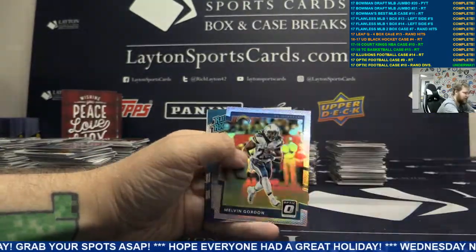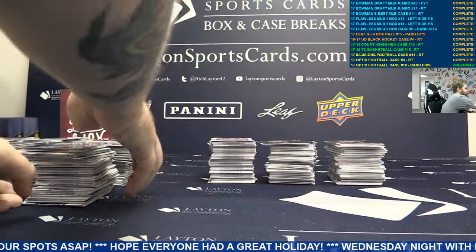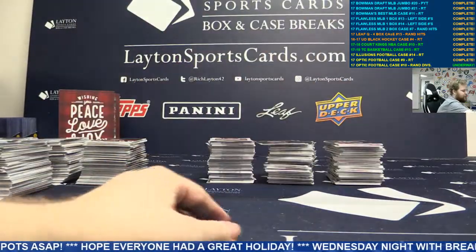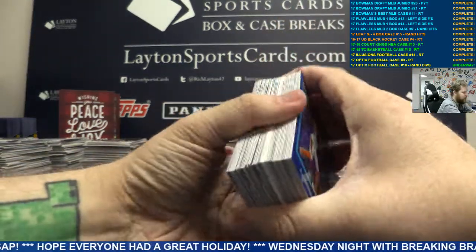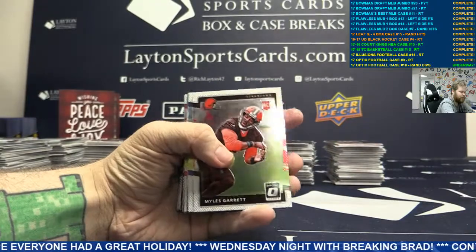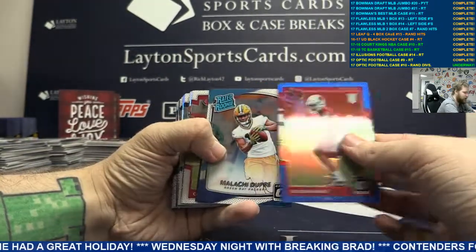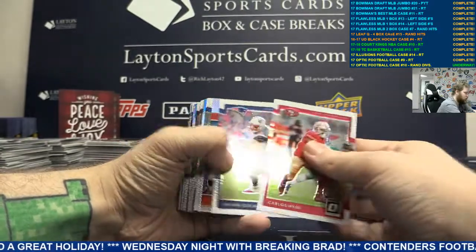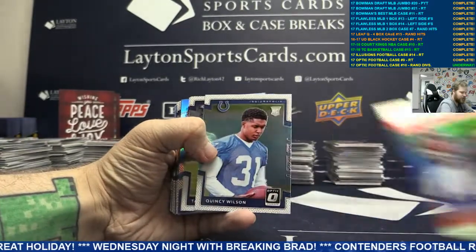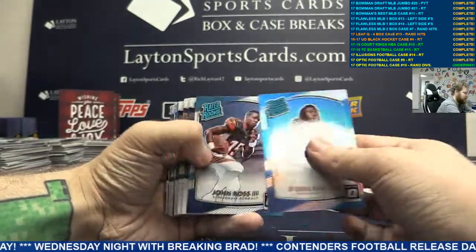Base behind it with a silver Melvin Gordon. Moving on, keep moving. We've got Blue A.J. Green. Blue Buda Baker. Silver Illusions John Ross, A.J. Green. Silver DeAndre Foreman, Houston.